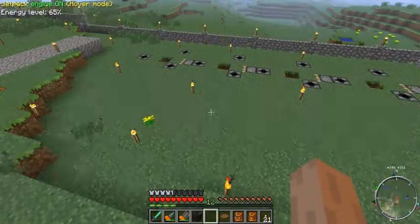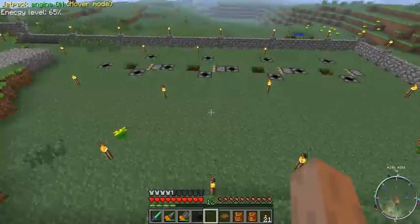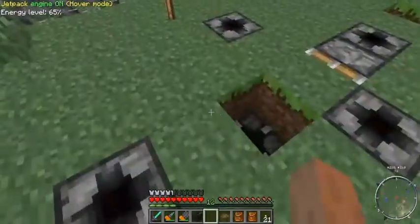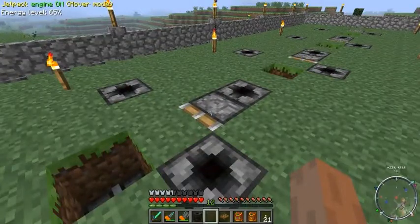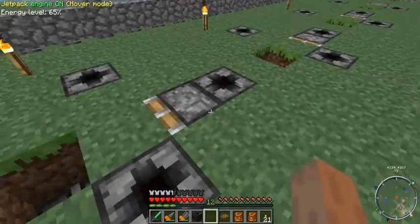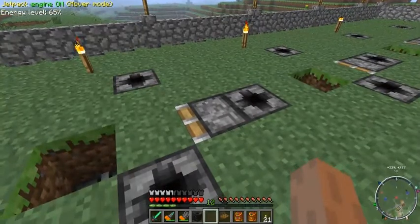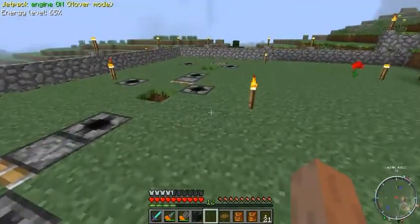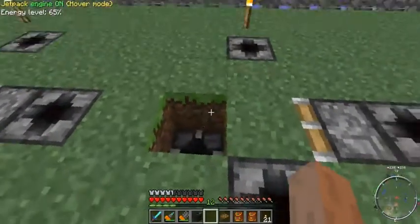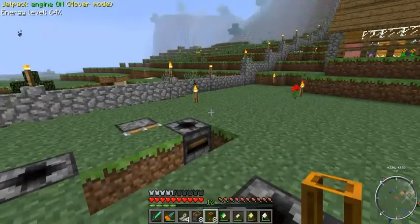Now with machines built and placed, this place looks a whole lot different. Basically what I've got here is transposers and sticky pistons. With the shafts covered with covers, the dirt situation we had earlier should not be a problem. The sticky pistons are going to cover this block breaker when I want a tree to grow there.